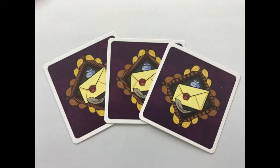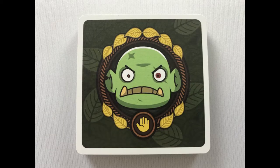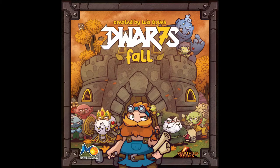To set up, shuffle the trading goals and reveal three. Then shuffle the secret trading goals and give one to each player. Sort gems by type and put them face up. Shuffle the ogre cards and put them face down. Give each player their nine kingdom cards and the seven dwarves of their color. The youngest player goes first.